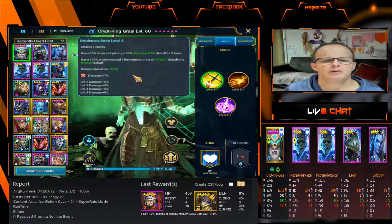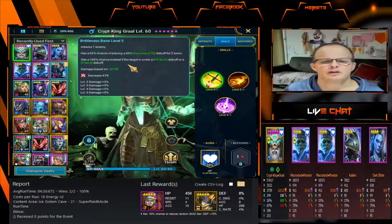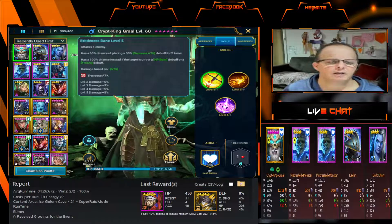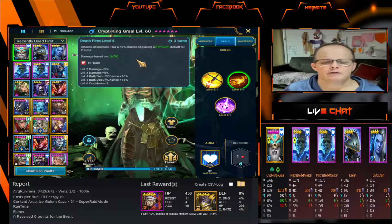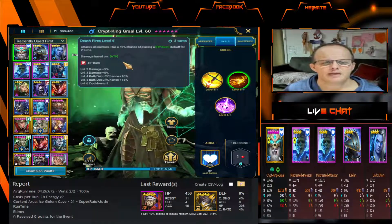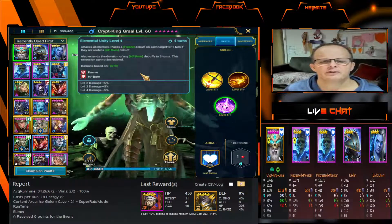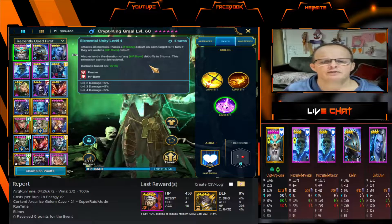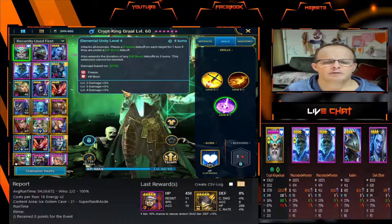His skills — we've got him fully booked out. He has a 6% chance to place a 50% decrease attack debuff for two turns, and a 1% chance to place a freeze debuff instead if the target is under an HP burn debuff. He's a legendary champion so they require legendary books. Then we have Deathfires at level 6 — attacks all enemies, has a 75% chance of placing an HP burn debuff for two turns, damage based on attack, fully booked out. Then we have Elemental Utility — attacks all enemies, places a freeze debuff on each target for one turn if they're under an HP burn debuff. Also extends the duration of any HP burn buffs to three turns, and this extension cannot be resisted. Fully booked out there as well.